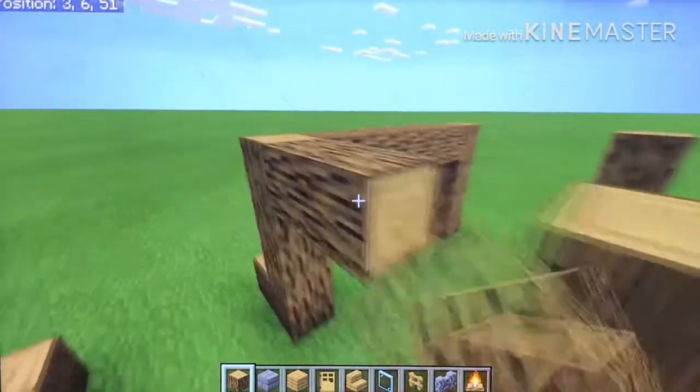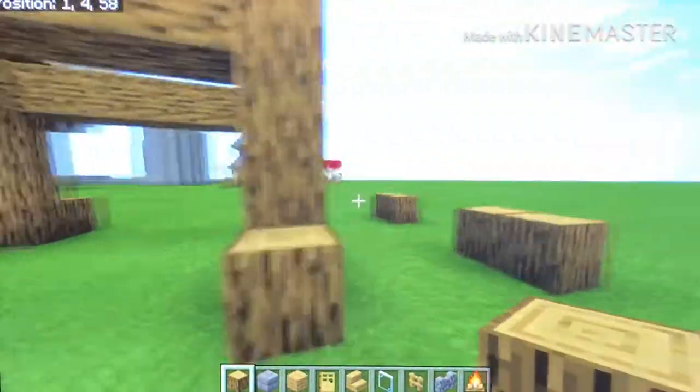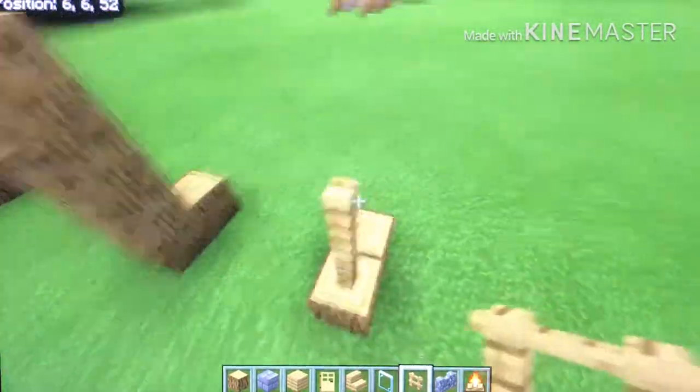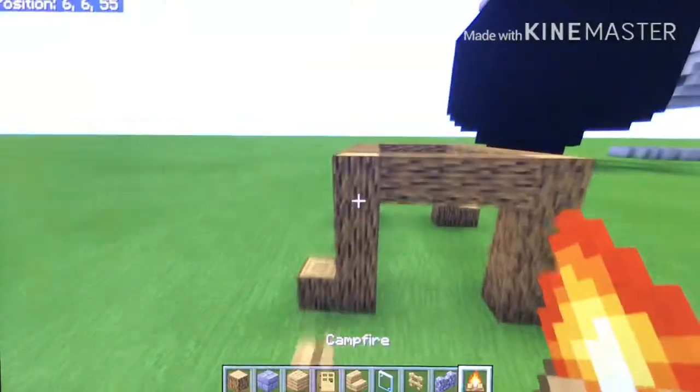Now I just want to make a hang, so you'll have a thing like this. For this part, you want to add 2 fence posts and then add campfires.